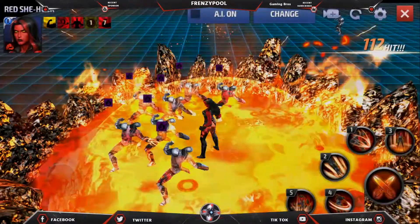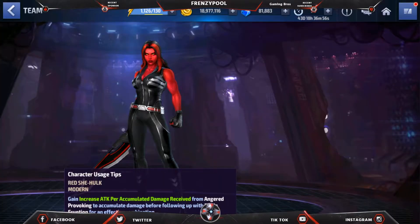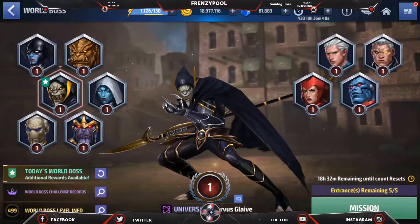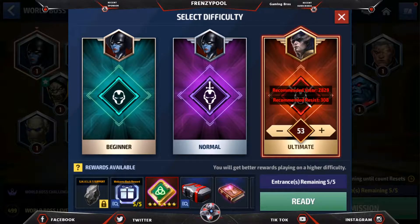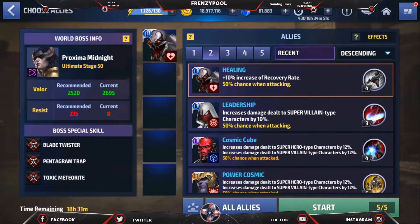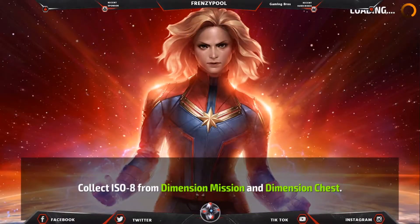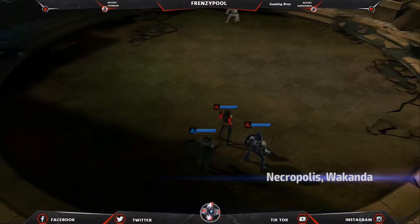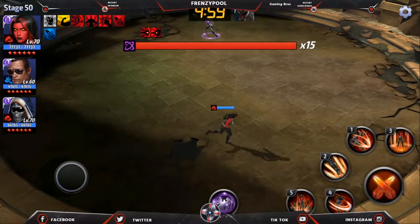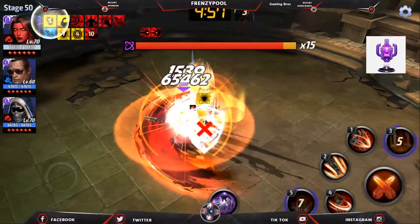Let's go into World Boss Ultimate and test her on Proxima and Ebony Maw to see if elemental damage applies. We'll stick to stage 50 using Coulson and Taskmaster for support. She is a hero so Coulson's support works for her. We'll put Anti-Venom there for the heal — Hulk and Abomination have great heals and survivability, but most Hulks still struggle with regeneration and the heal isn't enough.